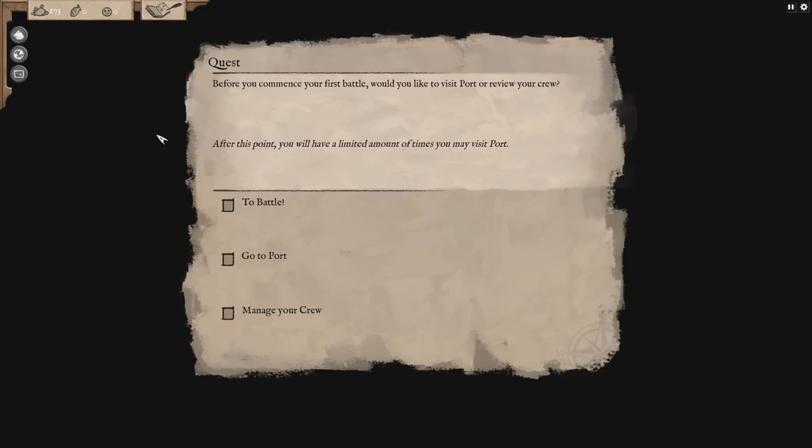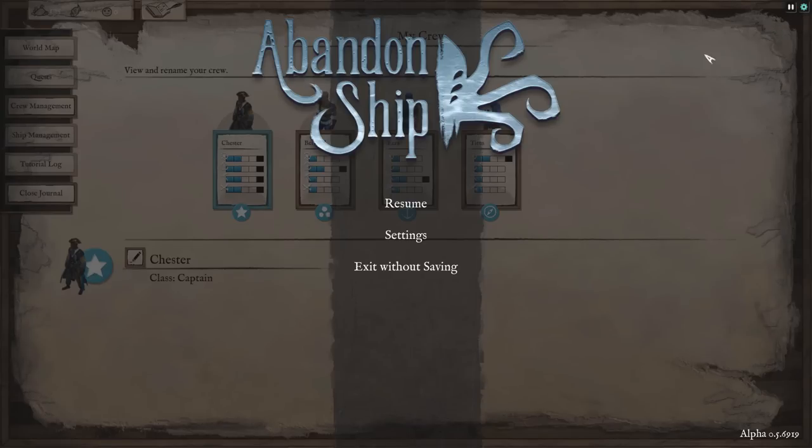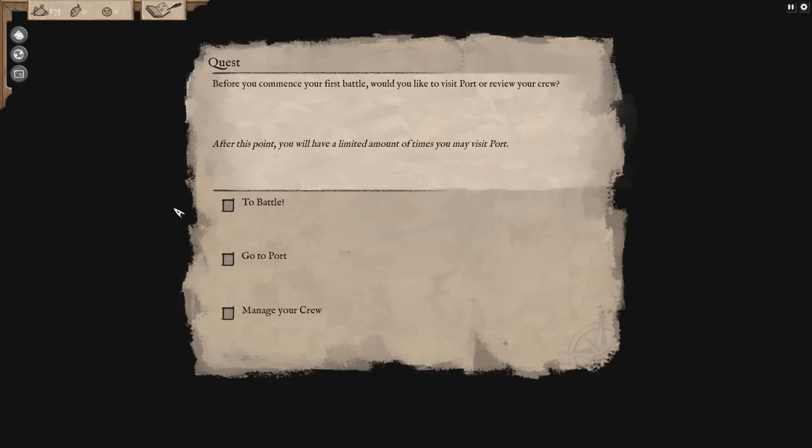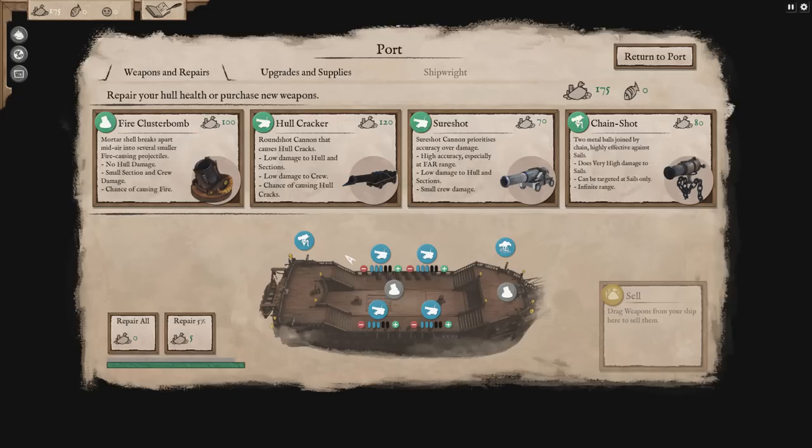At the beginning of the game we have 180 gold. We can go to port and get our ship fixed up or buy a new crew. I think we should buy a new crew — we've got Bernard. Here is our beautiful little frigate. We start out with three cannons to a side. This ship has 12 cannons as far as I can tell, but it can max out at 20. Not the biggest ship, but still a decently sized ship.